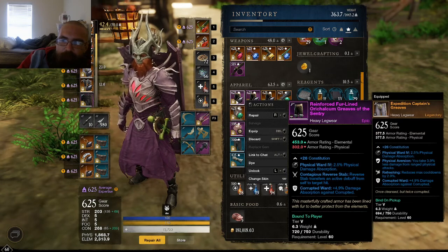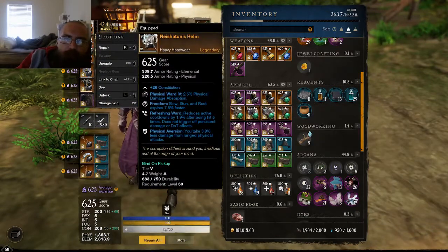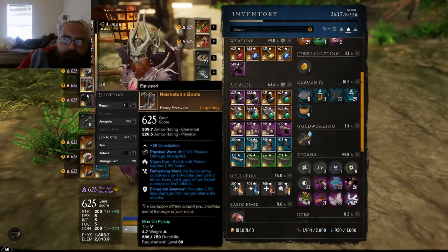Right now I'm sticking with the physical ward gems, because everything is physical-based.